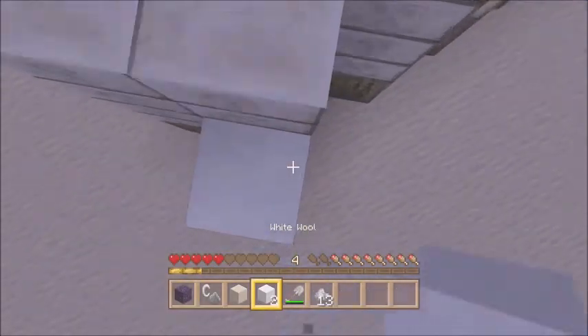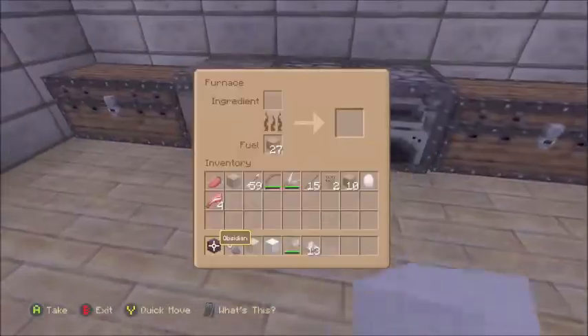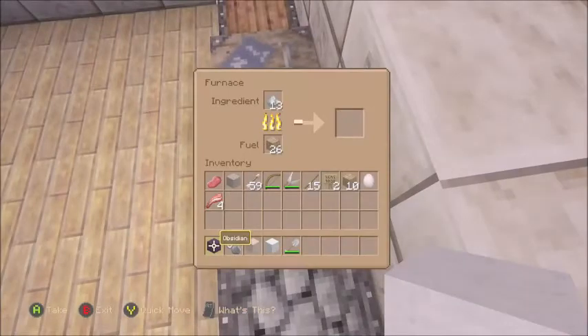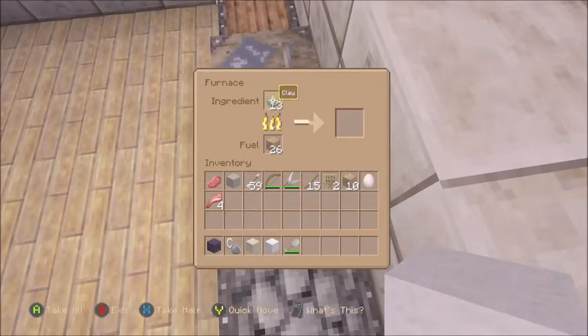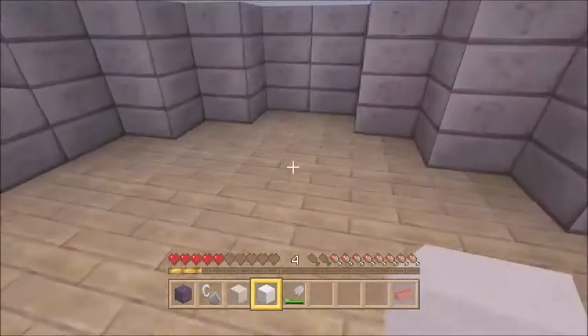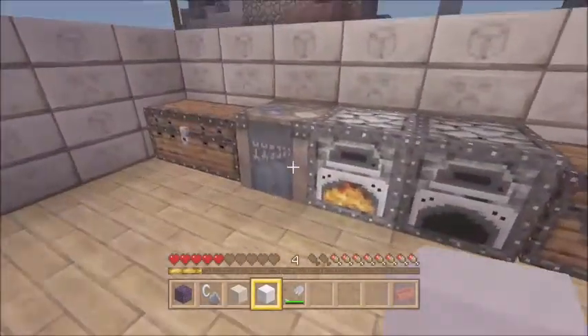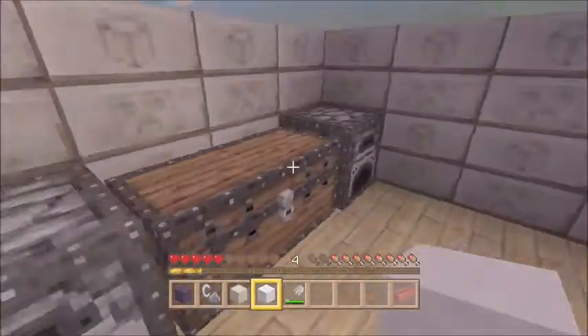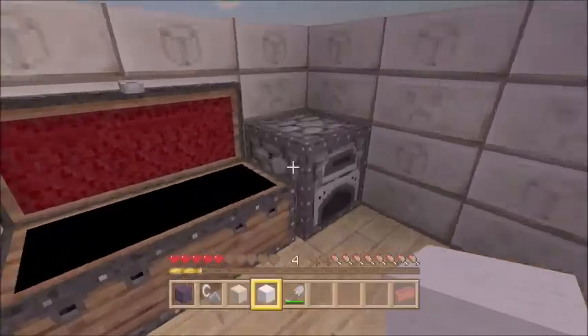Then you want to head to your furnace inside your home and smelt that down. Each little clay piece equals one brick, so once we have three bricks we will get it set up and get ready.